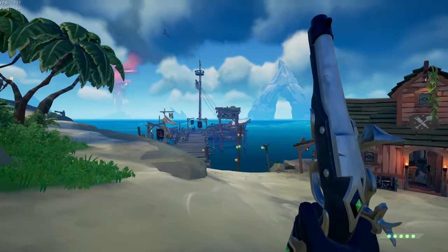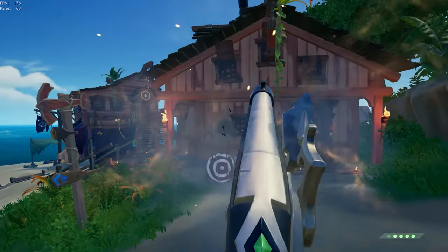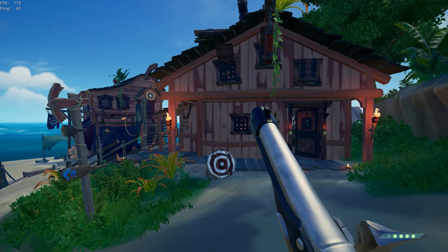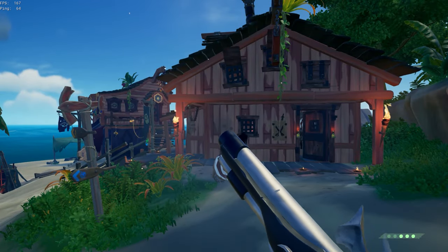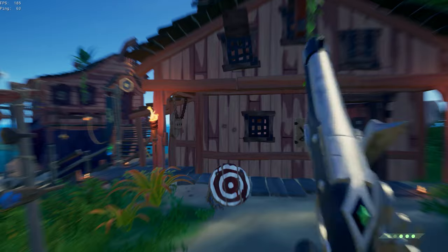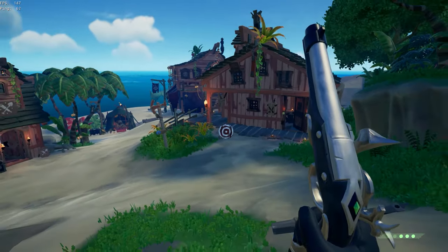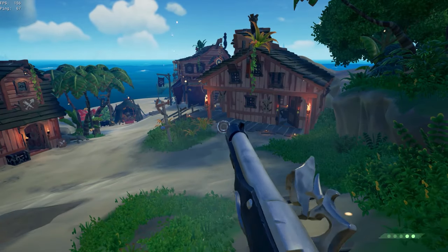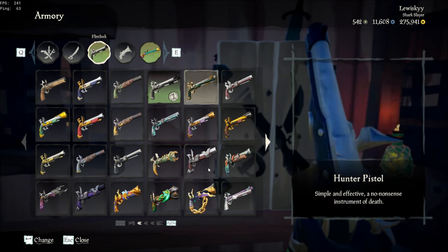Moving on to the good skins — this is basically anything such as the Ebon Flintlock, which is the same as the Mercenary Flintlock, the Cultured Aristocrat Flintlock, the Aristocrat Flintlock, the Insider Silver Blade Flintlock. Any of those are the same model, just reskinned. They are actually really good and accurate Flintlock skins.